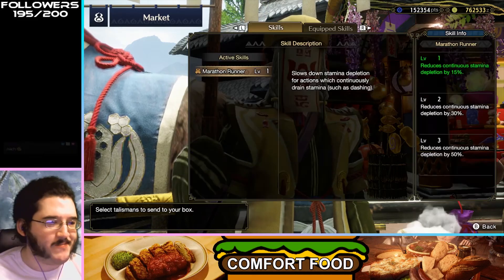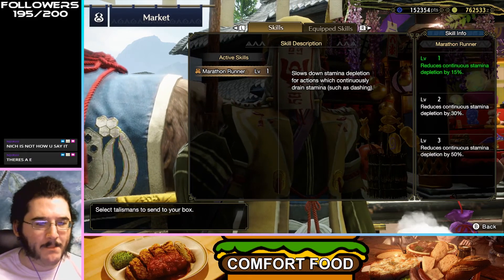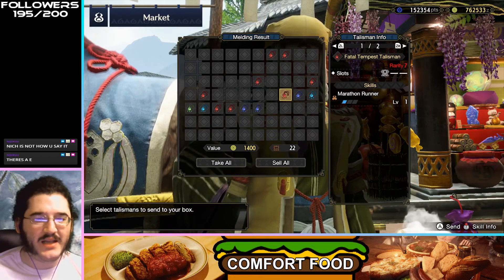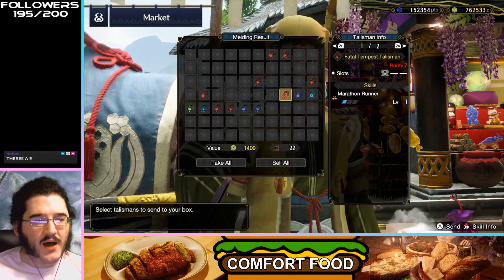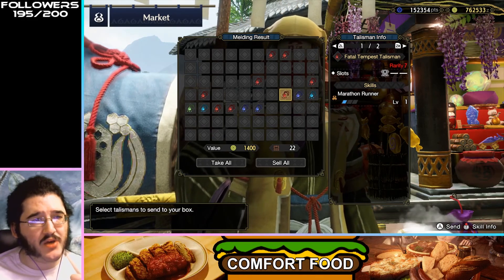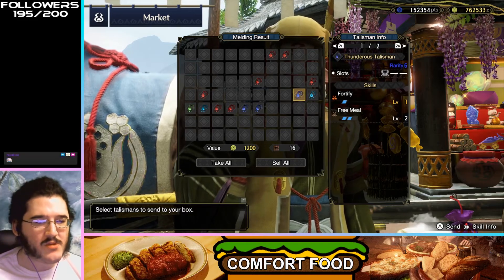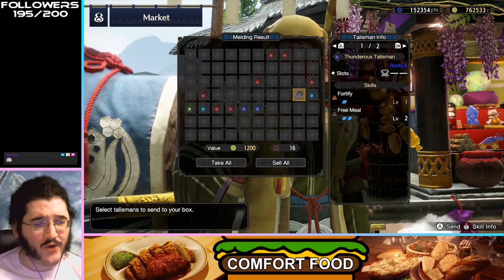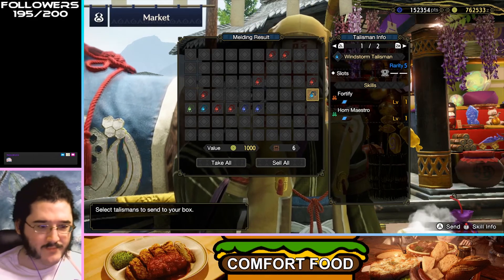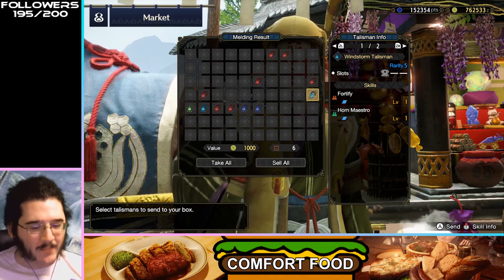Marathon Runner — slows down stamina depletion for continuously draining things like dashing. That seems extremely niche. If Marathon Runner applies to Demon Mode I can see it being useful, but kind of a niche skill. We talked about Fortify — Free Meal is really nice quality of life, but this isn't really a great talisman. All these Fortifies — game, I get it. I play sloppy. I'm not going to run Fortify.